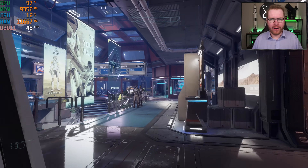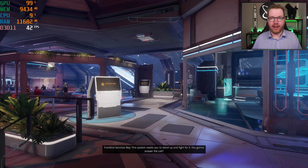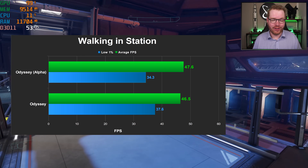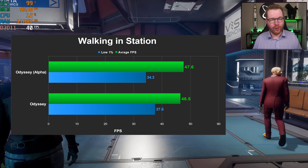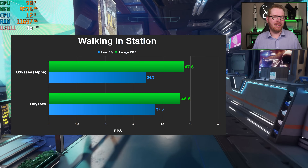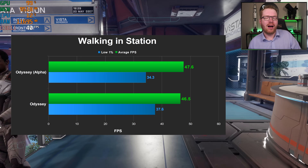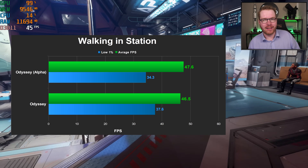The final test is the worst of them all — walking around inside a station. During the alpha, I wasn't even able to pass 50 FPS average inside a station, and looking at the numbers it hasn't really improved. I lost a bit on the average and gained a bit on the low 1%. Overall it felt pretty much the same — not even able to pass 60 FPS inside a station on a relatively powerful system. Even running at 4K with high settings, I'd still hope to push more than 45 FPS inside a station.